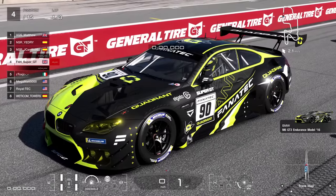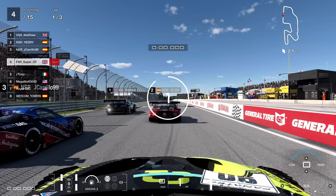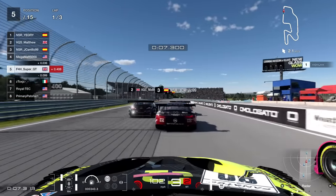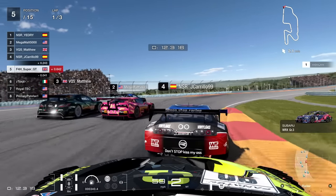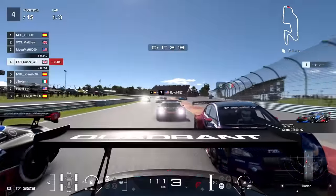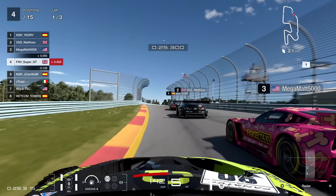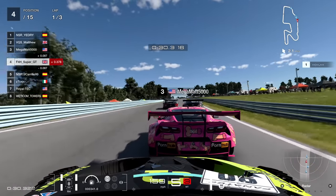We're going to try out the BMW M6 GT3 Endurance Model '16, to give it its full name, starting towards the front of the pack this time around. As we hurtle down towards turn one, I'd advise that you don't look at the livery of the pink car. Through the exit of turn one, you see just how close this is as we hurtle up the hill with cars all around me. Having the radar up on screen is definitely a good idea, as I make contact with the pink car that you should not be looking at.